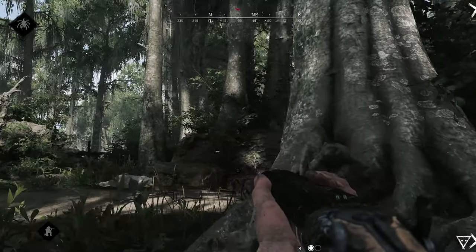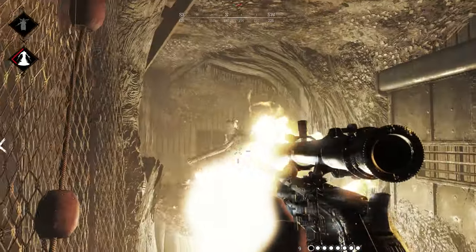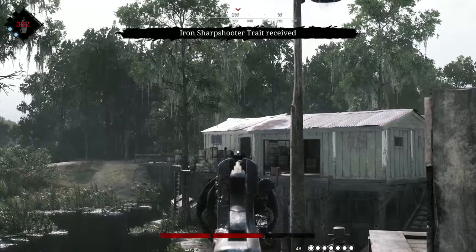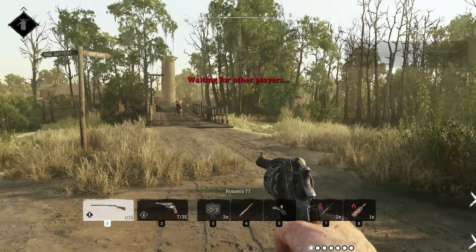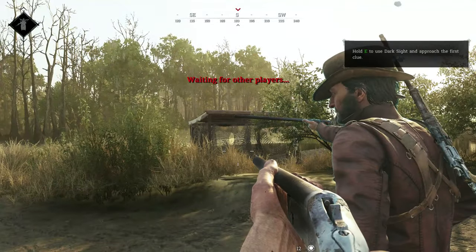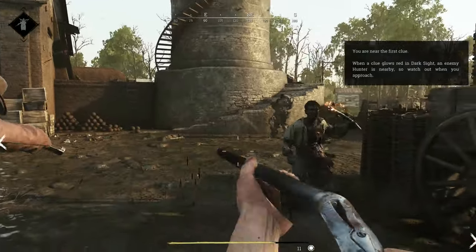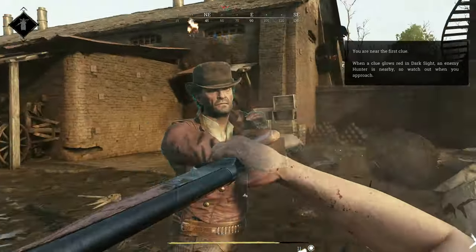Hunt Showdown's gameplay is where the experience truly shines. The game is broken up into two different game modes: Bounty Hunt and Quick Play. In Bounty Hunt, players can team up with one or two other players and spawn in one of many randomly assigned spawn points on the edge of a large map. After a brief countdown, all players in the match are let loose to hunt for clues and complete their assigned contract.